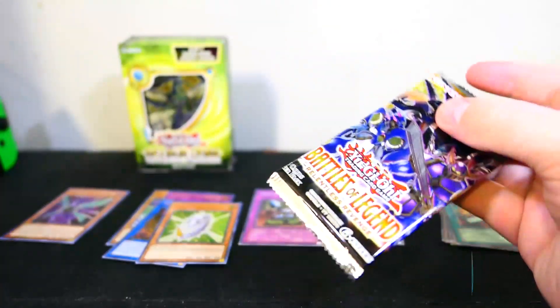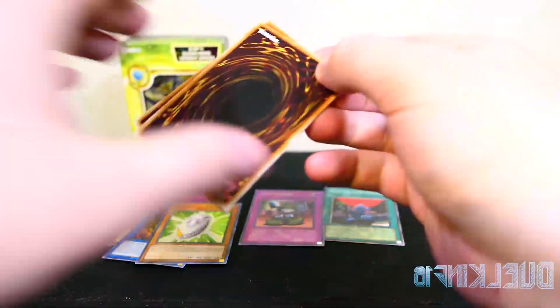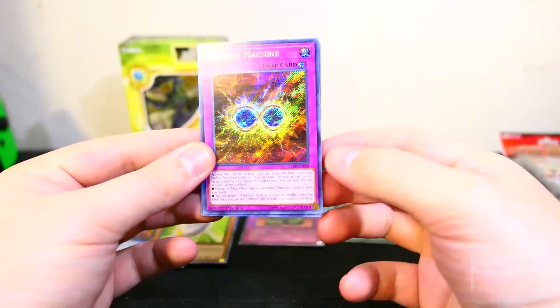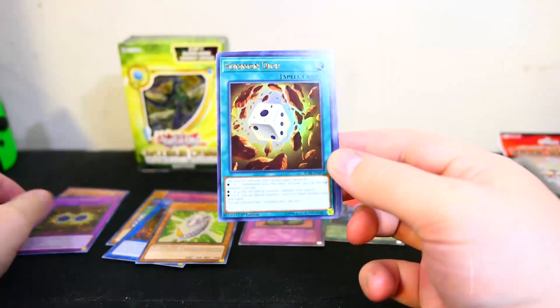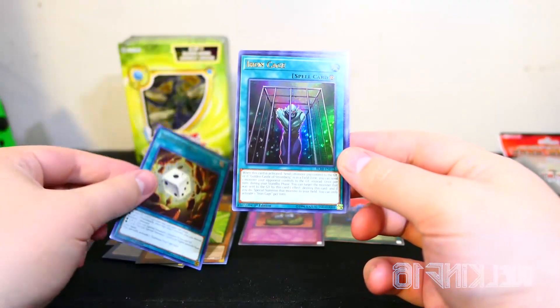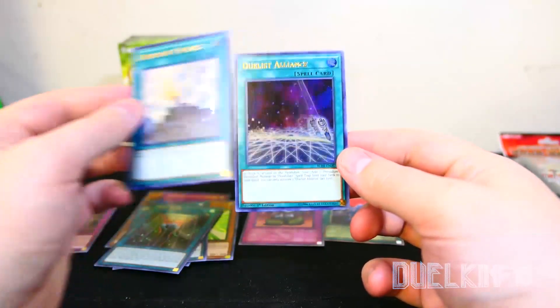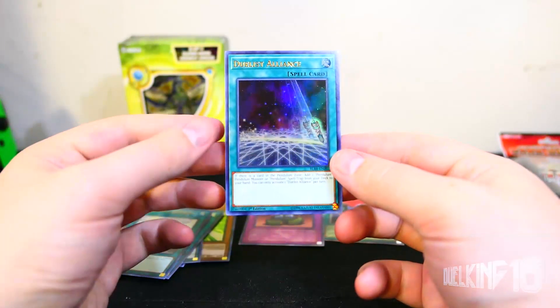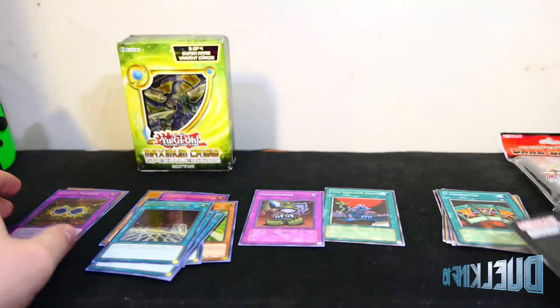Okay, second pack of Battles of Legend. We have Infinite Machine for the Time Lords, Summon Dice, Iron Cage, Dark Lord Contract, and Duelist Alliance — hmm. I guess that only leaves Shadows in Valhalla, and then we'll move on to Maximum Crisis Special Edition.